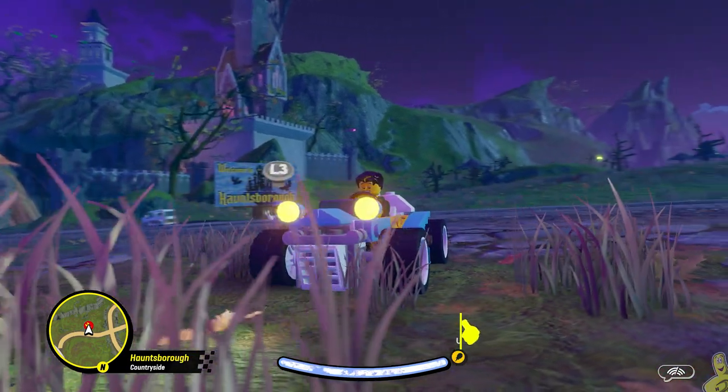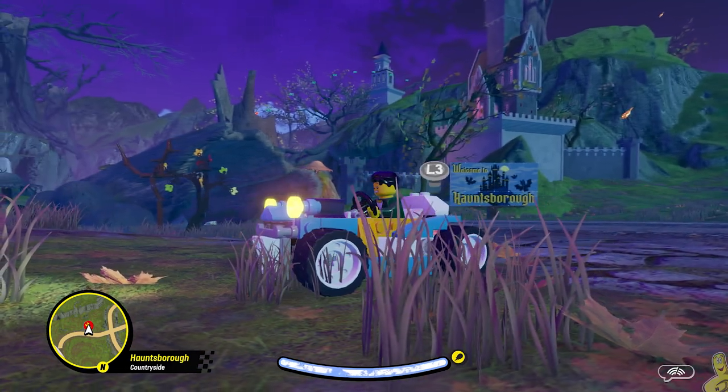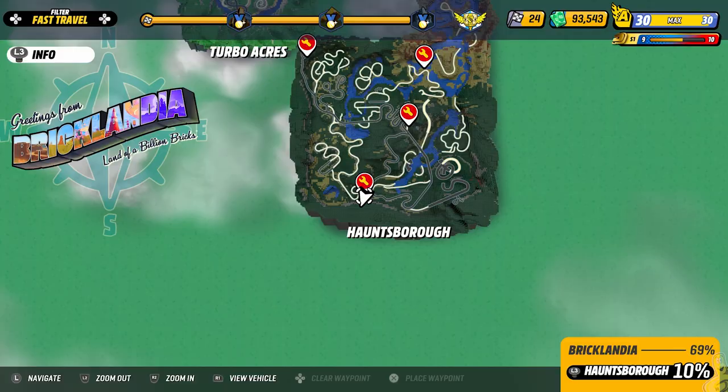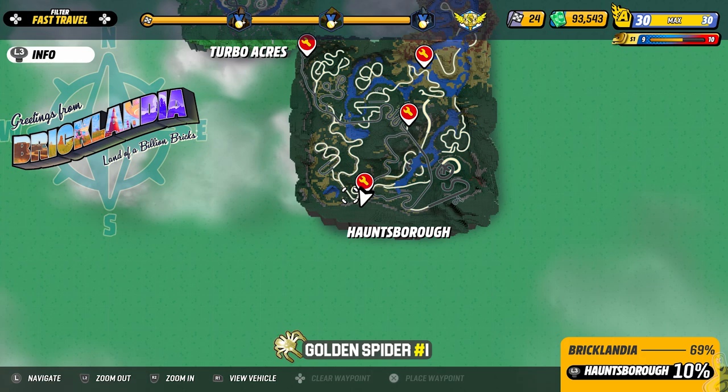If you're looking for quick links, we've got them down below in the video description. All 15 collectibles can be found down there with a quick link to take you right to the point in the video where we find each one. The bottom left-hand corner is gonna be our focal point here, just to the left of our garage.